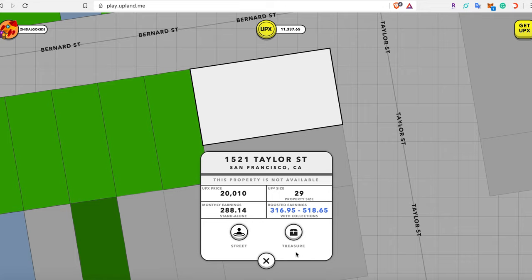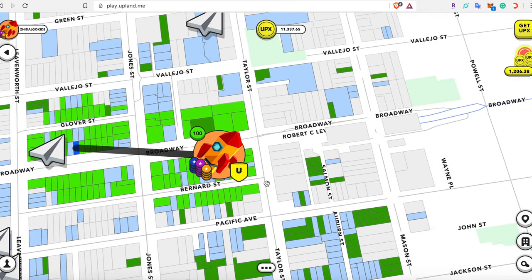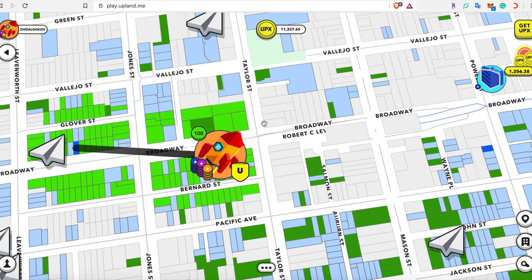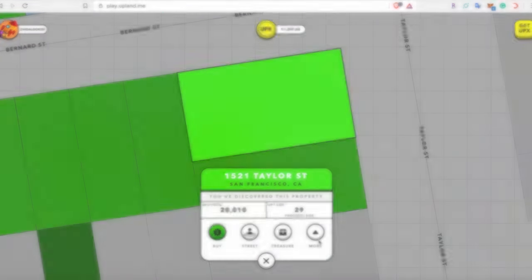Here we see a property that is unsold, but you are unable to buy it because your explorer is currently not within the area. Now that my explorer has touched the area and is in the explorer's range, you're able to click on the property and potentially buy it.